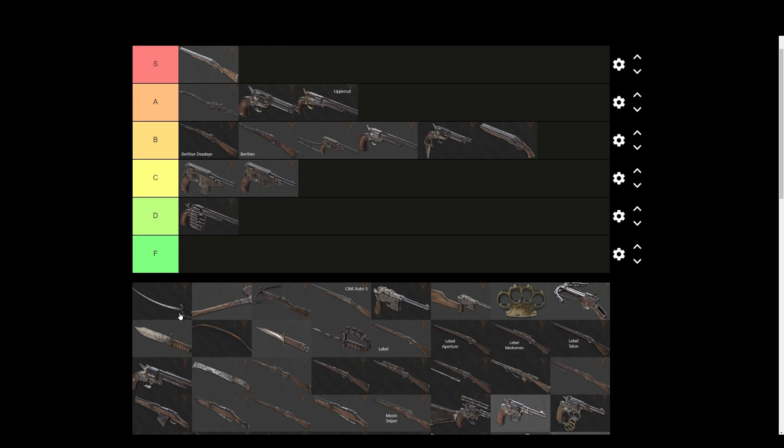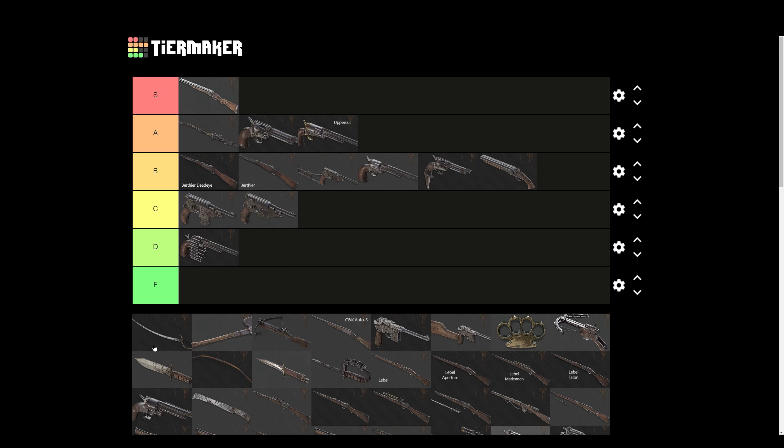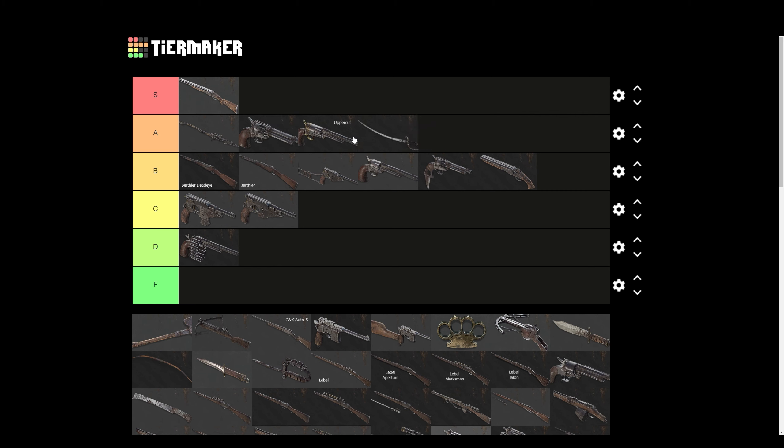I don't know if I should include melee weapons, but I'm going to do it anyway. Saber — for the price, this thing is crazy. Not only for players but bosses as well, especially for extract beacon like the Assassin, though not so much for the Butcher or the Spider. It's A tier — a really good melee weapon especially for the price. It one-shots players if you do the heavy attack, and it also just looks cool.